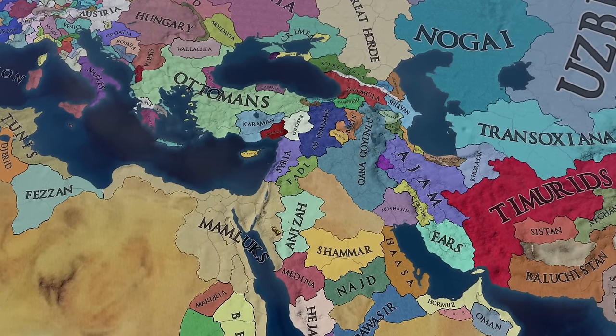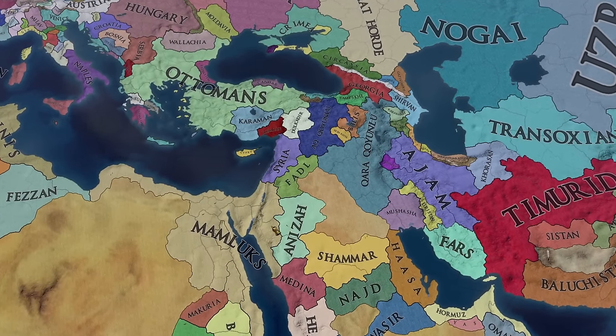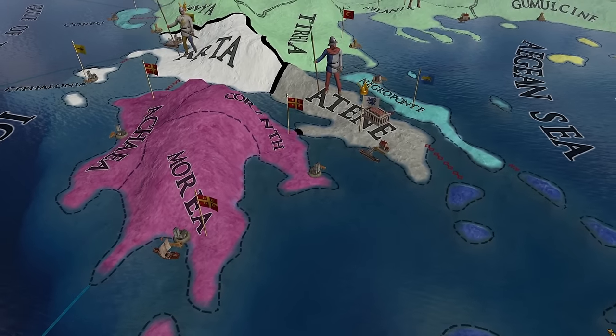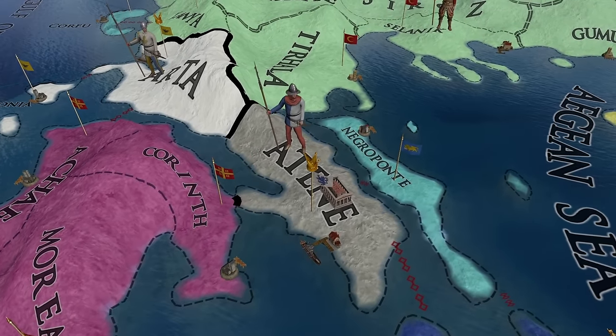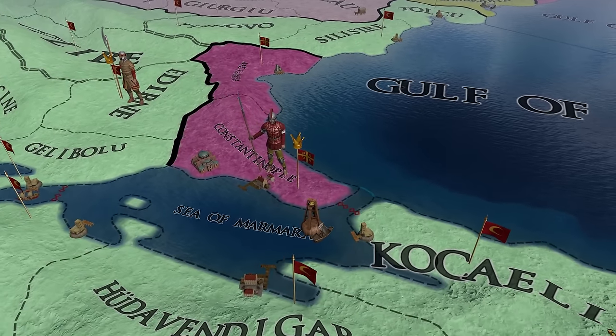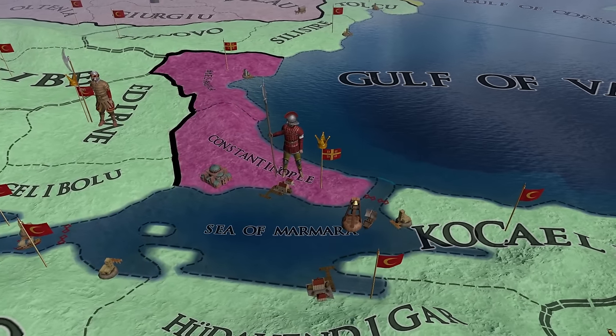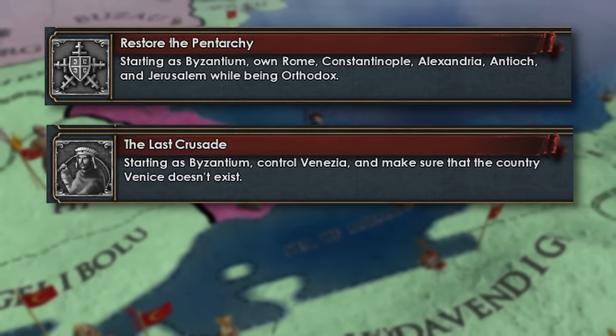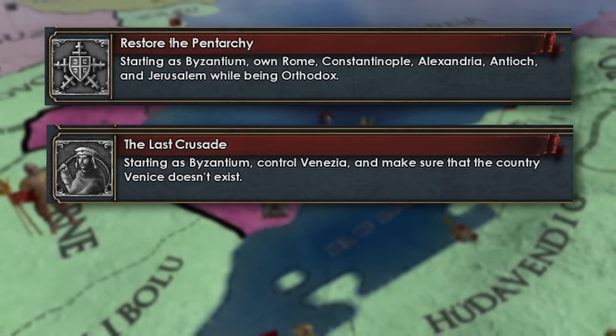The King of Kings DLC, as well as the 1.36 patch for Europa Universalis 4, is here. New patches means new achievements, and assuming you can read, you already saw that we're going for a couple in this run. Specifically, we are going to be going for the two brand new Byzantium achievements introduced: Restore the Pentarchy and The Last Crusade, both on screen now, will be handled easily this time around.